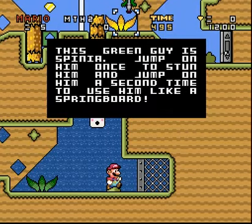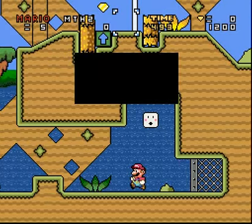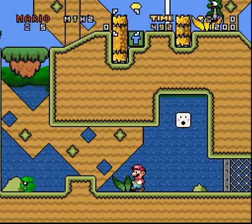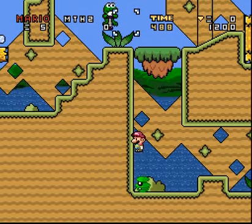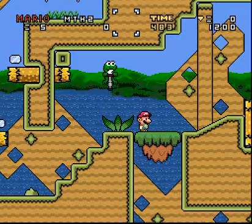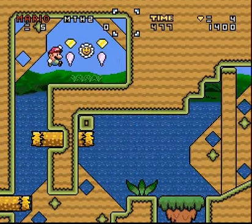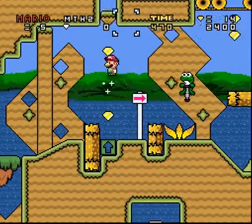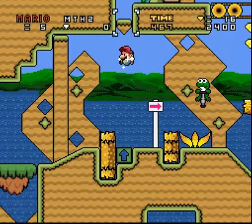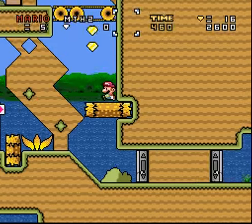This green guy is spinny. Jump on him once to stun him and jump on him a second time to use him. Jump on him from a different angle to be an idiot, essentially. I will try my hardest not to use save states, though I can't promise anything. I think it got rid of all the coins I had from the bonus thing.